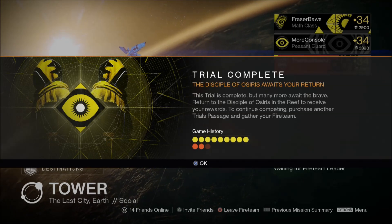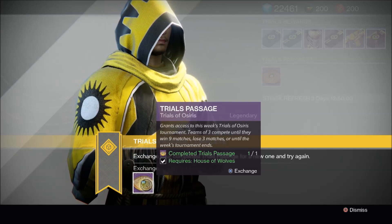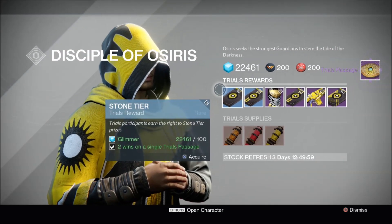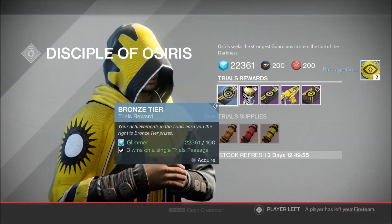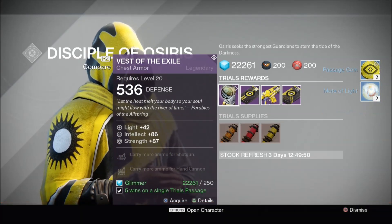First off, let's see what sweet Osiris loot I got from Brother Vance. When you turn in your Trials Passage, you're able to collect your rewards depending on how many victories you notched up. 9 victories means you get everything. It's worth noting that silver and gold packages can drop exotic weapons and etheric light, so let's see how lucky I got.